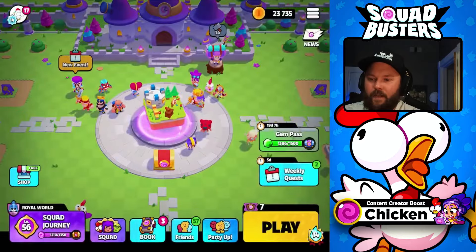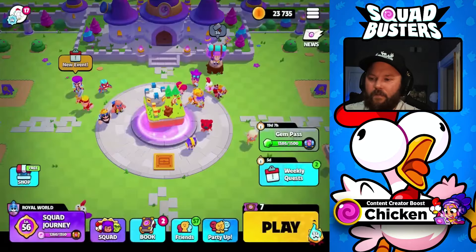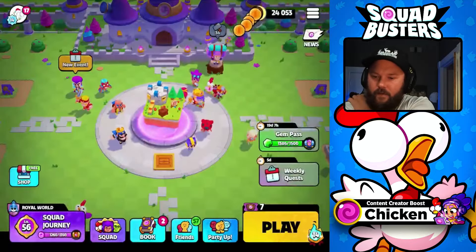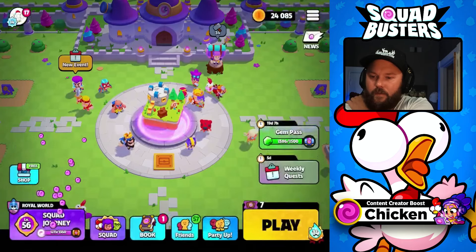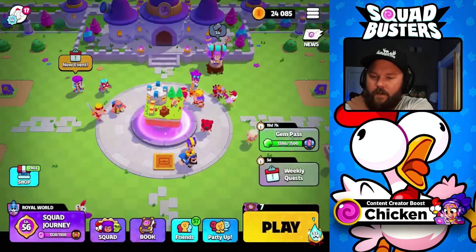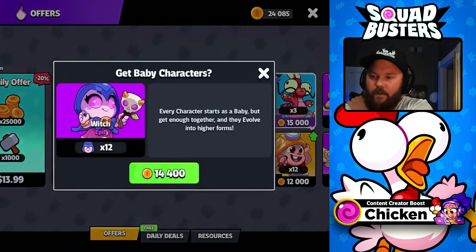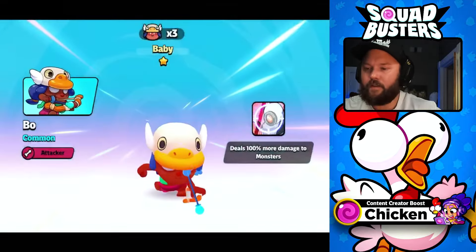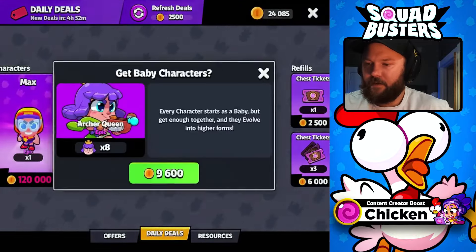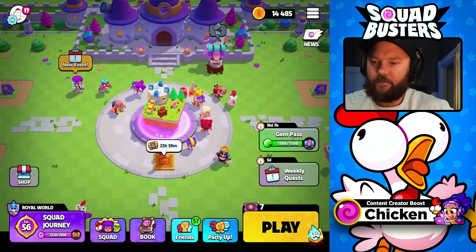There we go, that is done. We got some stuff to collect here — got some guards busted, got some books. Close to closing in on that next squad journey. One more unlock would do it for us. Let's get Boa opened up. Do we want to buy any here? Definitely the Arch Queen. New event.